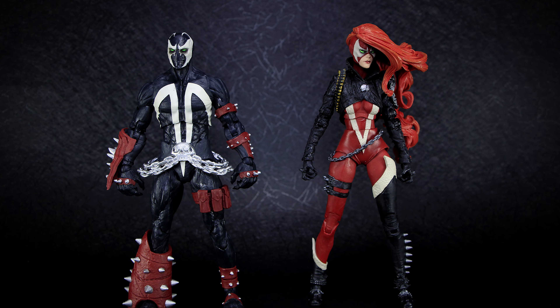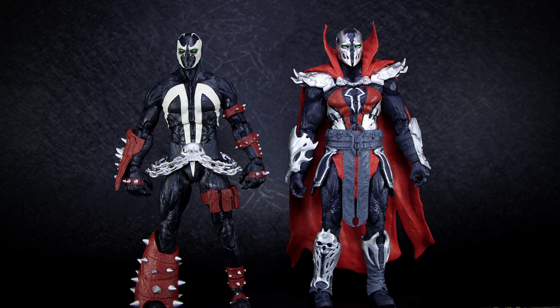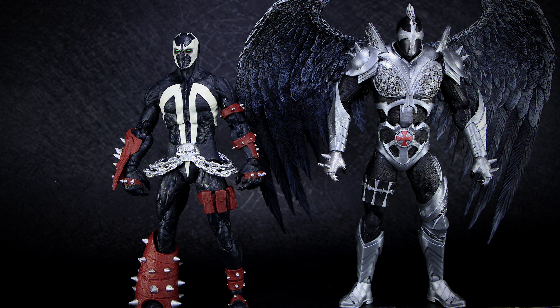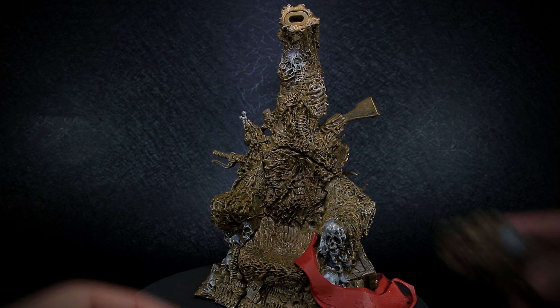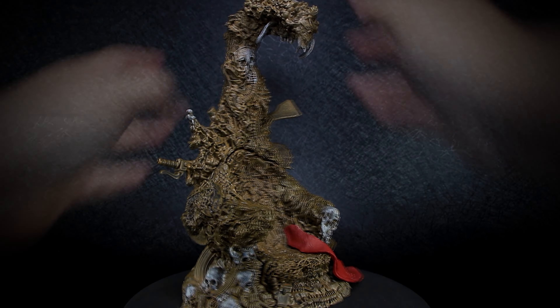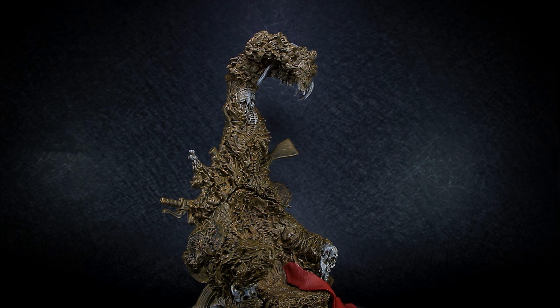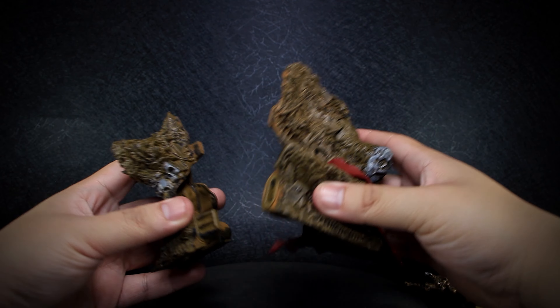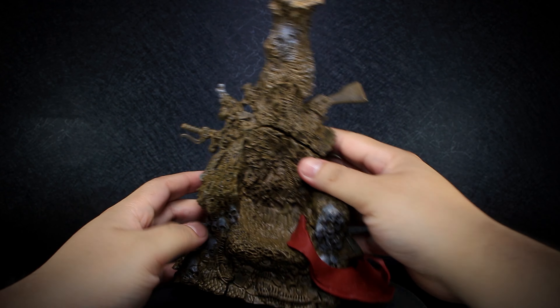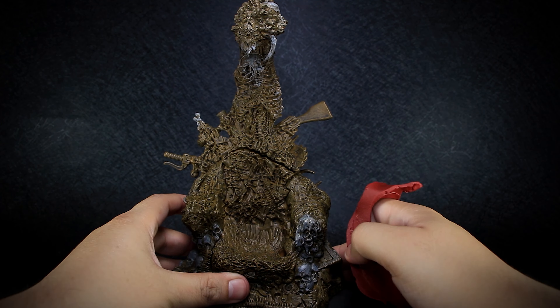I've placed this version of Spawn next to other McFarlane Spawn figures to get a better idea of the size. The large, detailed trash throne comes mostly pre-built, with only the top piece needing to be installed. The throne is able to be taken apart and rebuilt, with the small tattered cape being able to be removed.